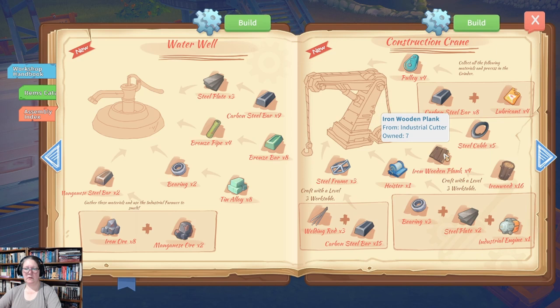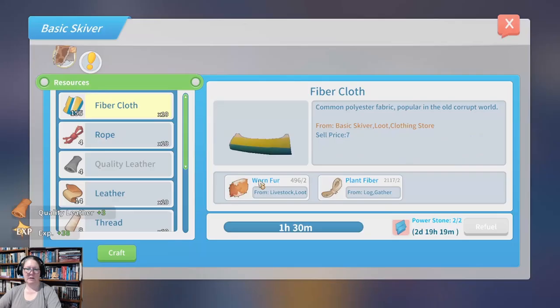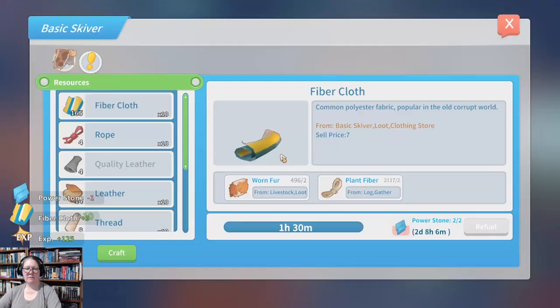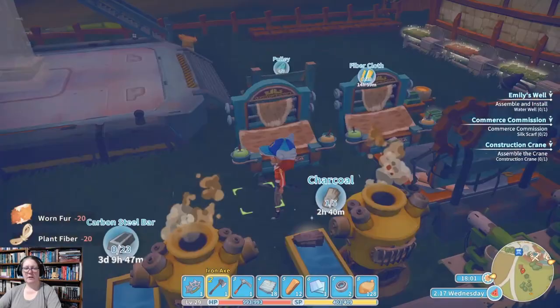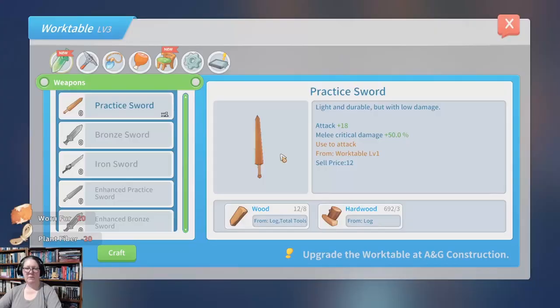We're basically waiting on the pulley, so I'll put that up to remind myself where I'm at. Then we're going to go to silk scarves — I may need to make an advanced scyver. Actually no, because I don't make them on here. While we're here we'll still get these off, which is important.